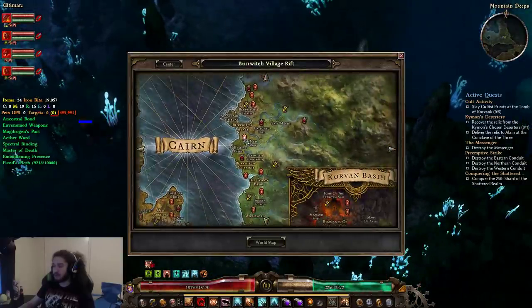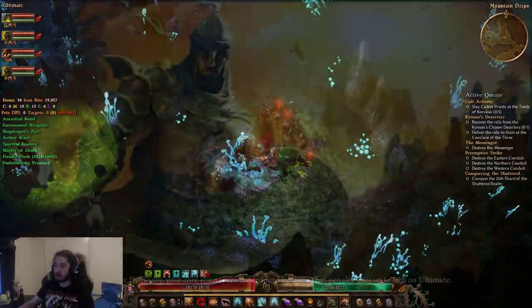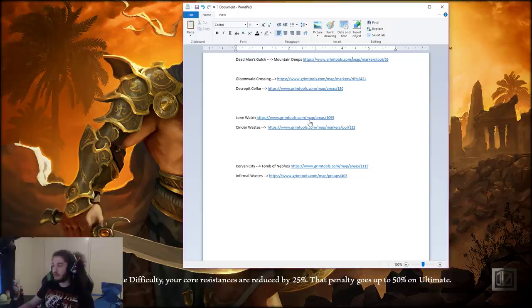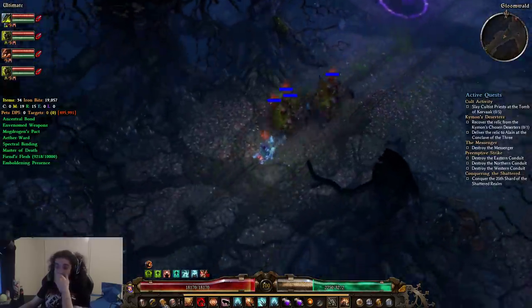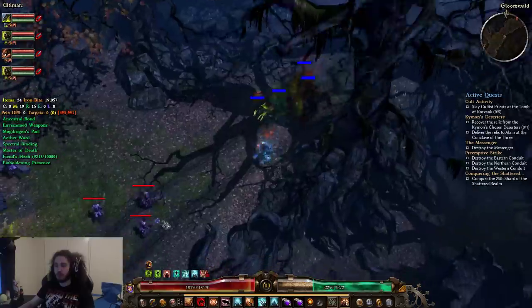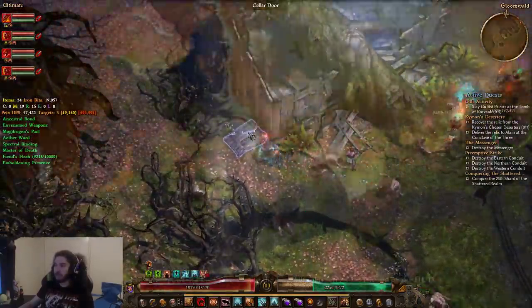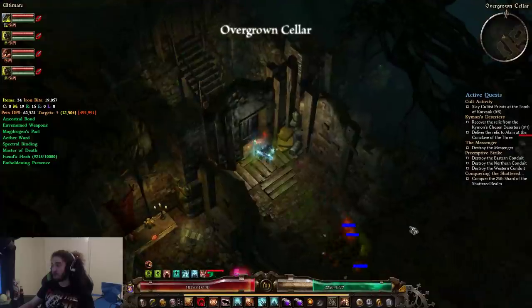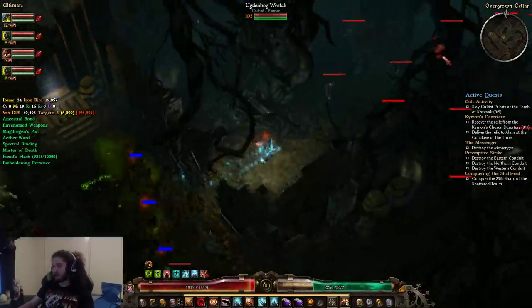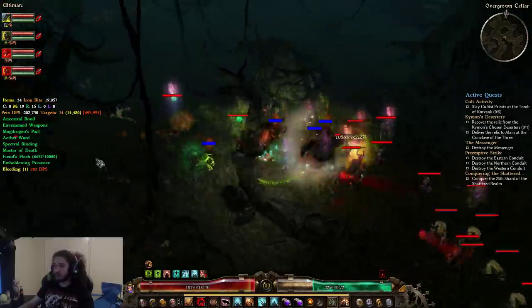The next one we're going to go to is Gloomwald — make sure you go to Gloomwald Crossing and not Gloomwald itself, just so you don't get confused. This is going to be a big rotation with a lot of hero mobs to kill. If you don't care about hero mobs, you can skip this part. We like to poke into the cellar door here — there is a chance that a purple hero spawns on the right directly over here. If not, we'll find him later.